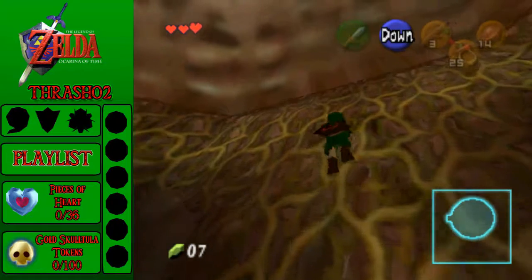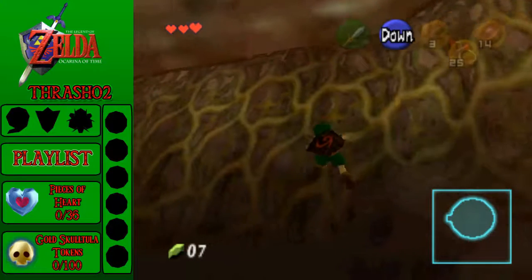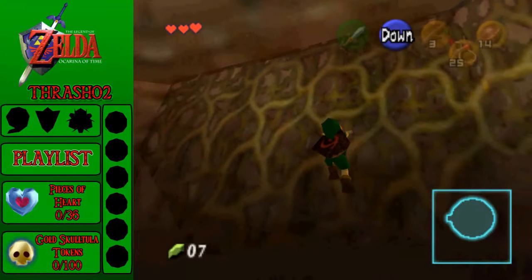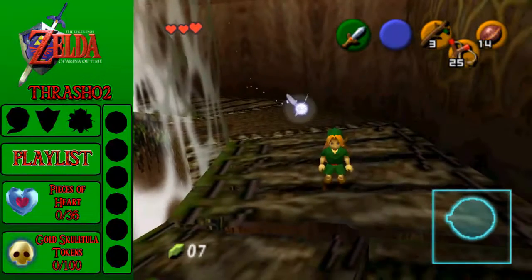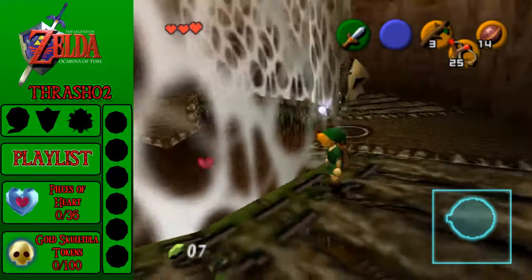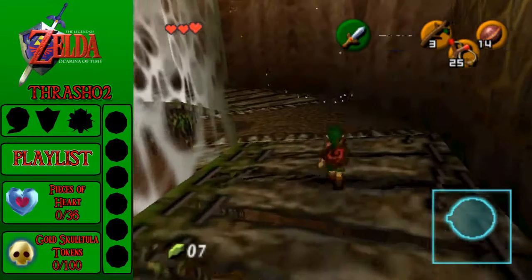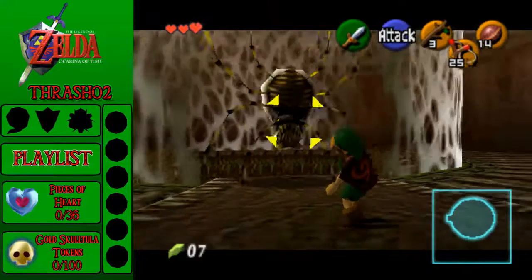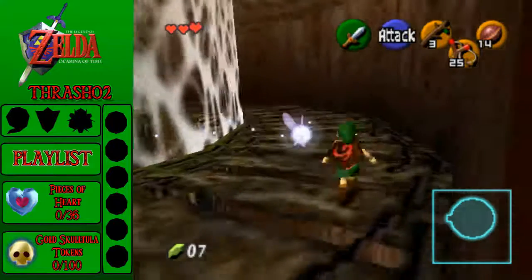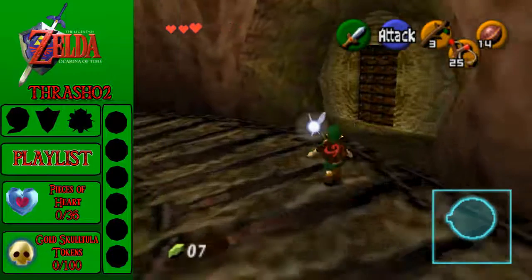Also, a thing that I find interesting — Kid Link is wearing a Skort. That is half skirt, half shorts. That's kind of what it looks like to me. It might just be shorts on the N64 graphics, but it looks like a Skort. Or maybe it's just a Tunic. He's got a Skort Tunic. That is what we will be calling it. A Skort Tunic.